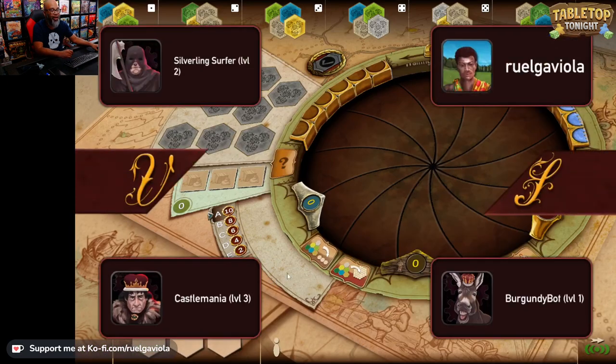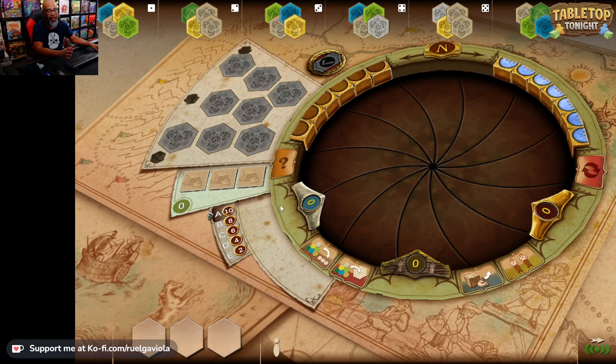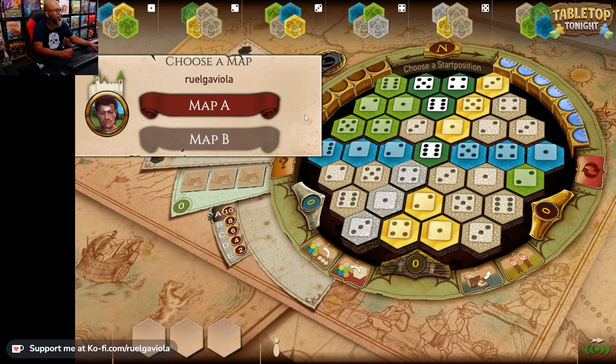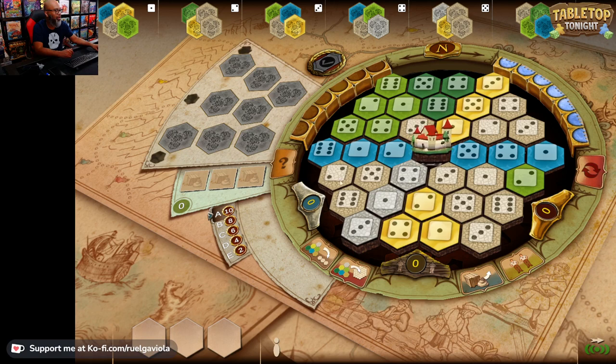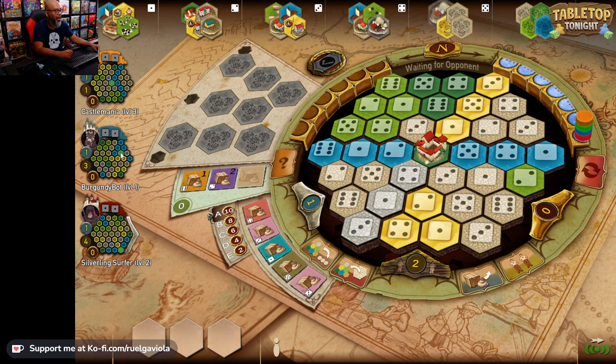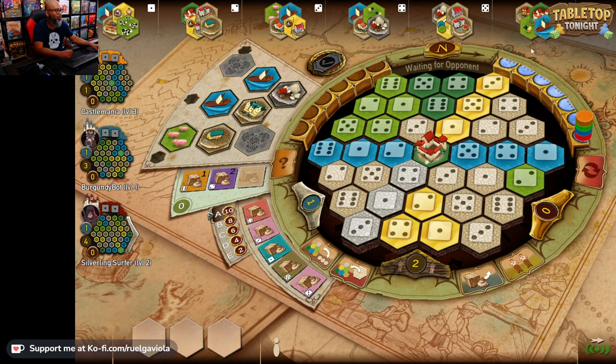I'm going to press play here, get this thing going. It's a really slick app, very cool. I'll go with map A and put my castle right in the middle. Each player has different boards and we're rolling different dice. I don't do that well on the app, so we shall see how I do.